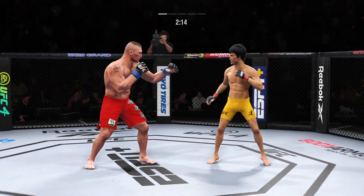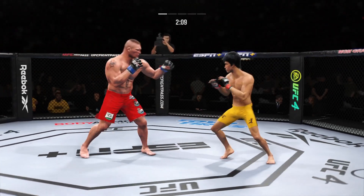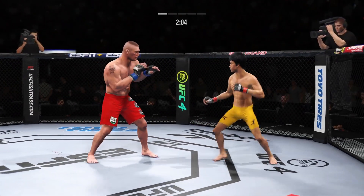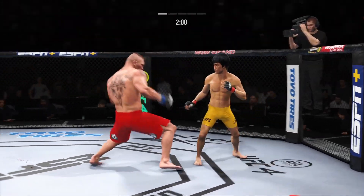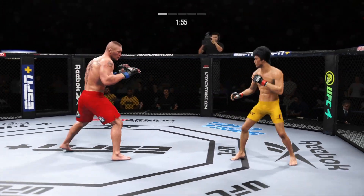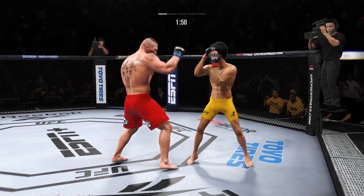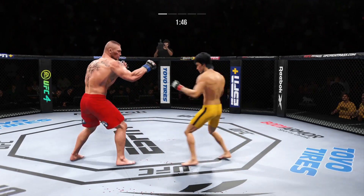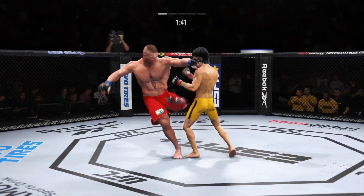He blocks the shot. Nice kick. Looping left hand misses the target. Nice right hand. He continues to do a nice job here defensively, protecting his head, raising the guard, and really frustrating the offensive fighter a little bit.